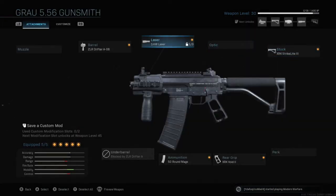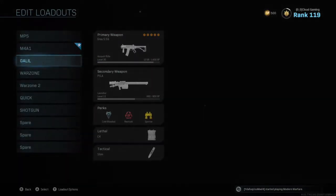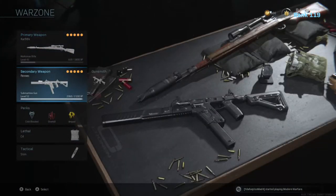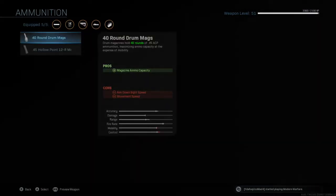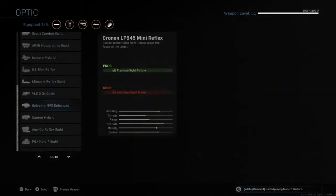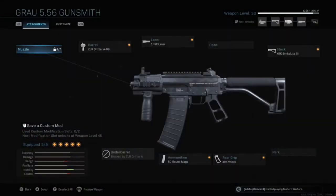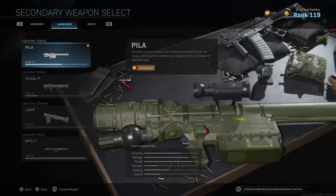This gun is really good. I used to think — and still do — that the MP5 is good. The Finic is also really good, it's almost maxed with only about three levels to go, and I'm going to make a video on that. But back to the main focus of this video: the Grau is really good. It kind of reminds me of the Galil — obviously it isn't the Galil since this is a Modern Warfare game, not Black Ops. I think the Galil is only in the Black Ops series, but basically this reminds me of it.